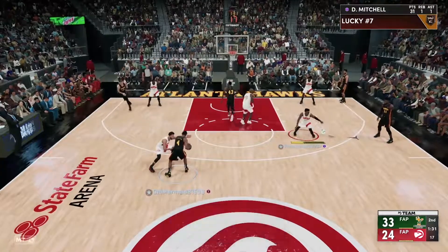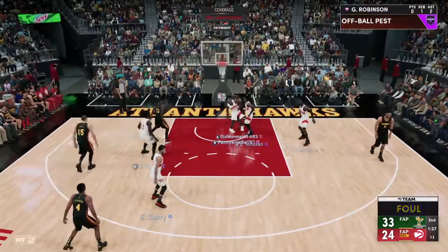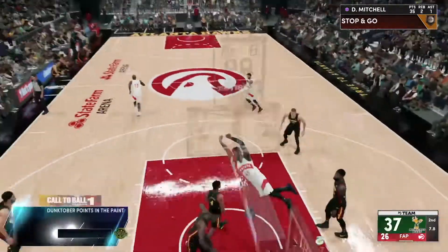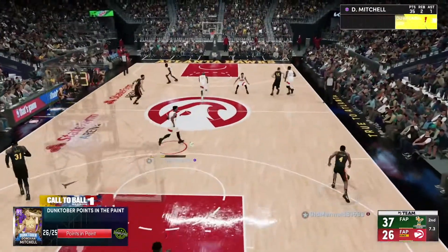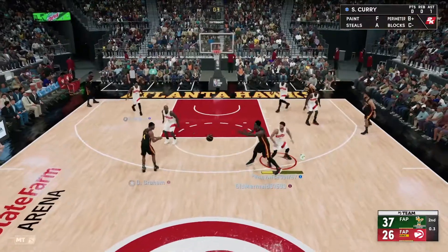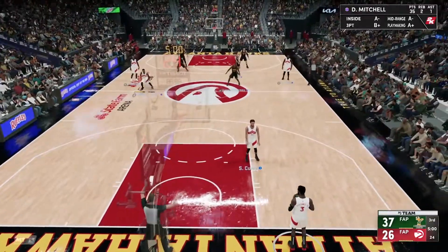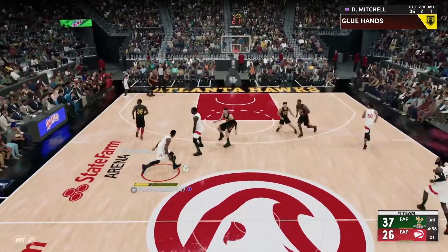Get the foul bailout — drive in, Donovan Mitchell, too fast. He's so fast for these guys. 35 points, two rebounds, and one assist going into the second half. 3.8 seconds left — hands up, hands are up — didn't get it off. Wow. So coming into the second half, Don Mitchell has 35 points, two rebounds, one assist. Can he continue to still cook? Let's see.